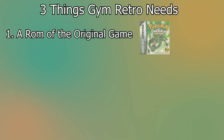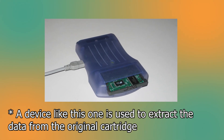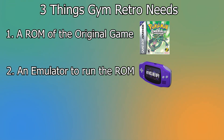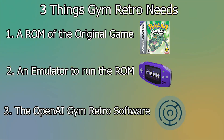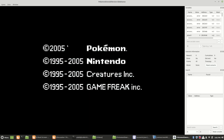The way Gym Retro works, you need three things. First, you need a ROM of the original game — a digital copy created by copying all of the data off of the original cartridge, making it basically identical to the original game but playable on a different device, in this case my computer instead of a Game Boy Advance. You also need an emulator, which digitally mimics the hardware of the original console. Finally, you need the OpenAI Retro software itself, which works as a wrapper around the emulator that allows you to read memory at specific locations and manipulate that data using Python scripts.